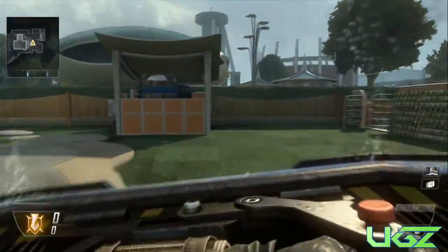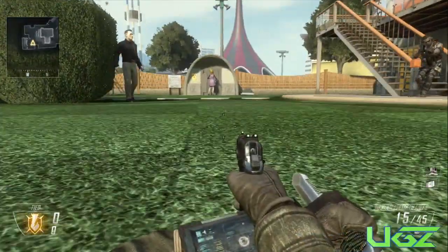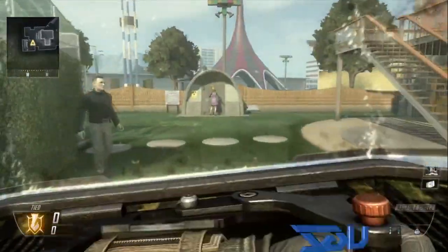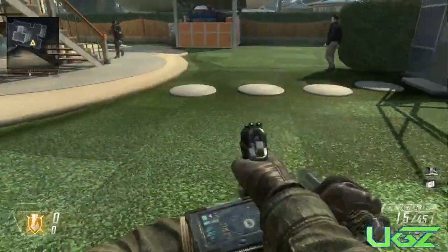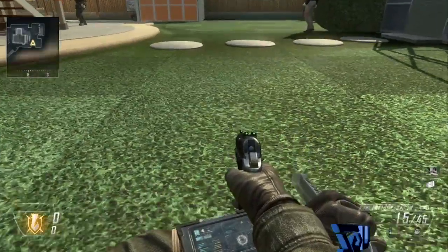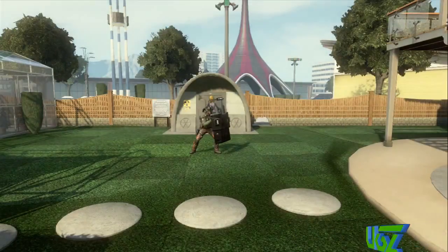What you're gonna have to do is just simply switch to your secondary class and then you want to go prone. Once you're prone, just click A to stand up and then while you're standing up switch weapons. While this is going on, just move forward and then what should happen is your assault shield should look like it's flying above your head.